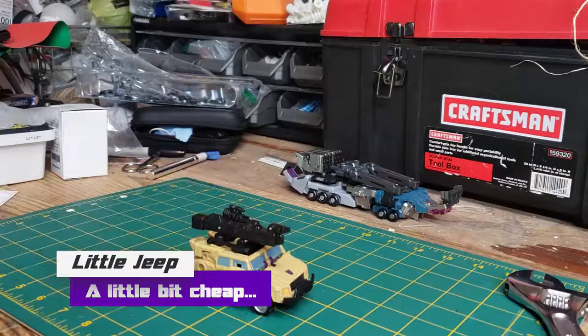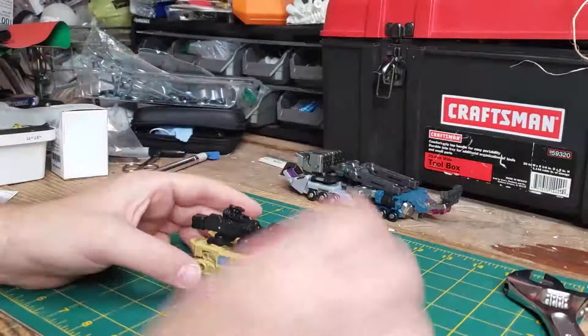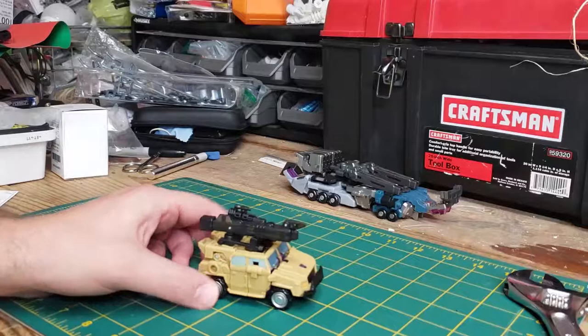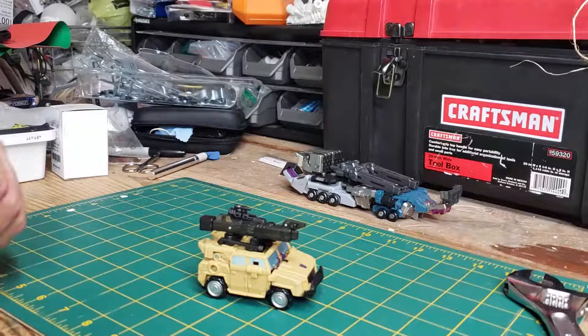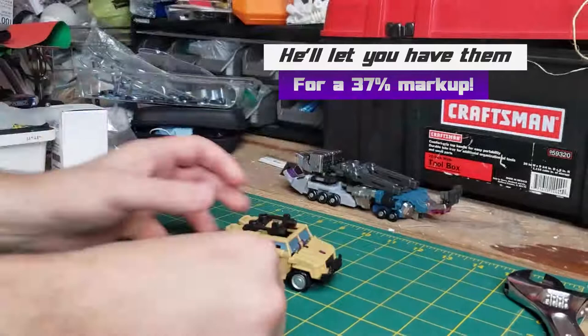As I showed in the earlier video with Bruticus, all the guns combine to make Bruticus's huge cannon — that is totally awesome. But today we're just looking at Swindle, who is, I would argue, the worst of the bunch. He breaks every which way. In the first video I showed Bruticus, then I showed Onslaught. Onslaught's trailer is still back here; I have not done the Bruticus totem yet because he needs extra components, and those components are contained on Swindle.